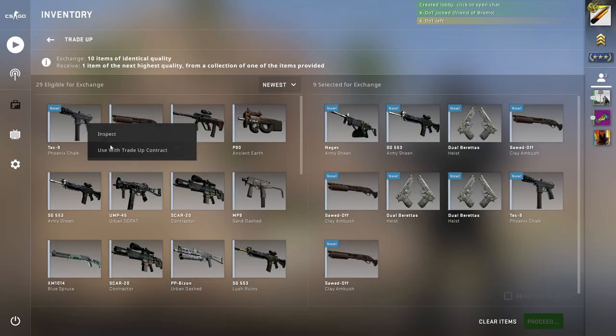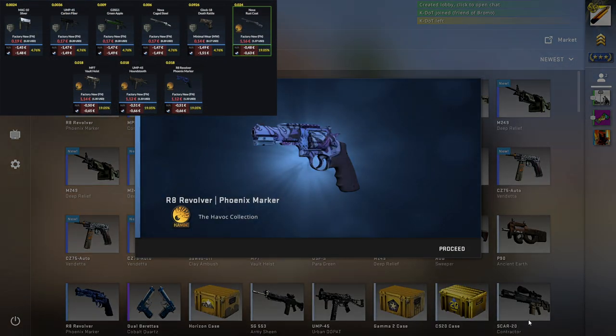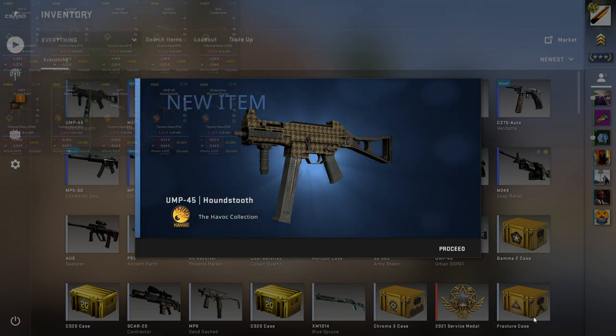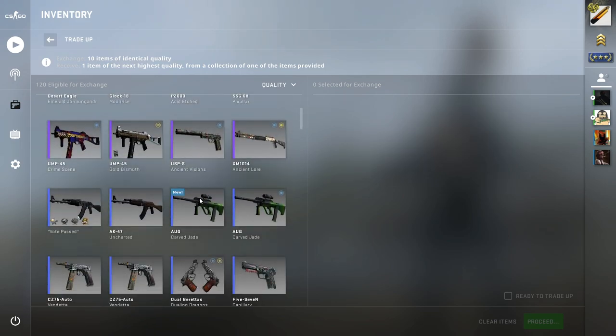After dealing with some disruptions, moving on to the next trade-up. We got another Phoenix Marker, again perfect for a Bengal Tiger trade-up. And finally, we get the UMP Houndstooth, which is just perfect for a Bengal Tiger trade-up. So these consumer-grade trade-ups went pretty well, in my opinion.